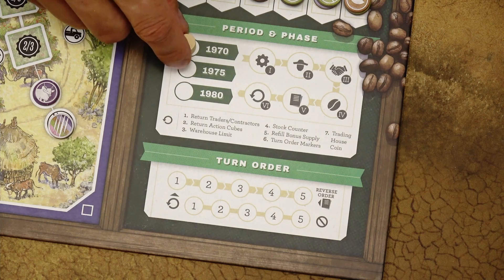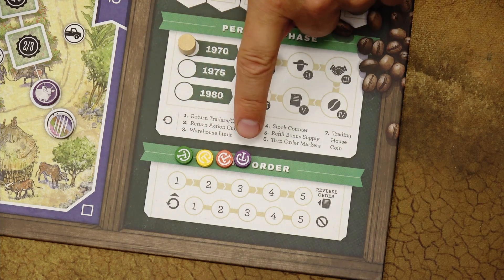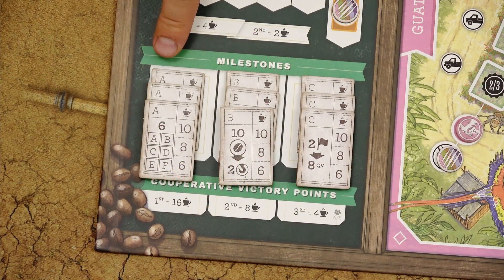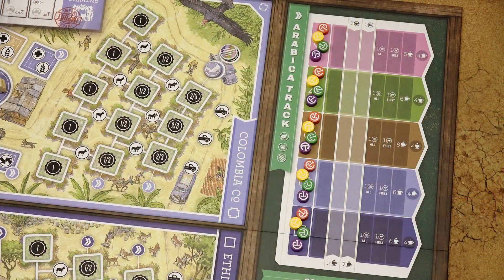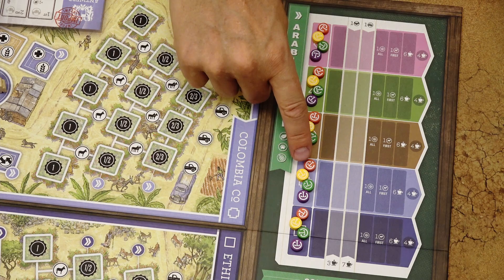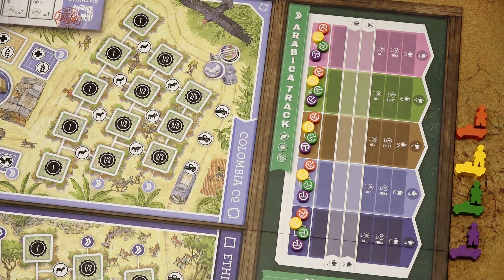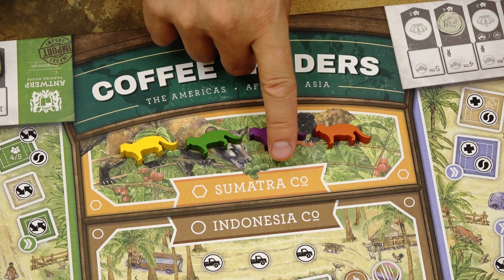Place the period marker on the year 1970 and the phase marker on the first phase. Shuffle one company disk from each player and place them randomly on the turn order track. Sort these milestone tiles by their letter, randomly choose one from each group, and place them on their designated spaces in the milestones area. Each player then places one company disk of their color on the starting position of each line on the Arabica track, and one of their traders and one of their trucks near the Arabica track next to the game board. Finally, all players place one of their civet cats in the Sumatra cooperative.